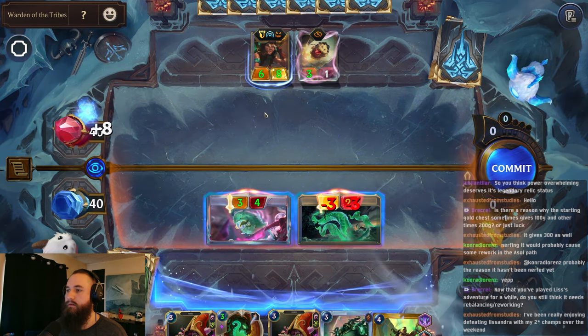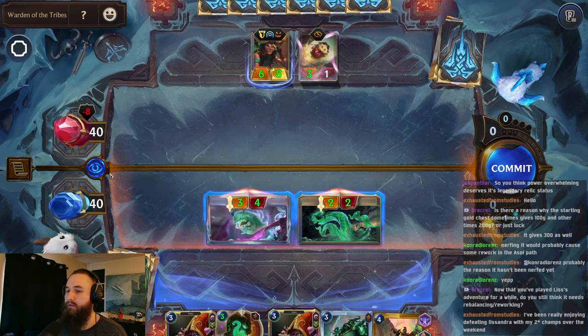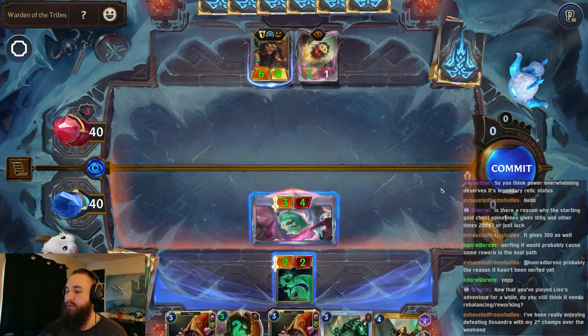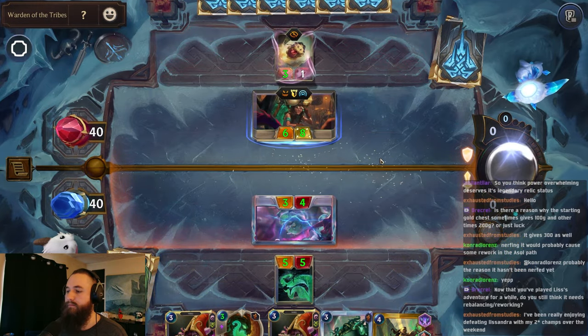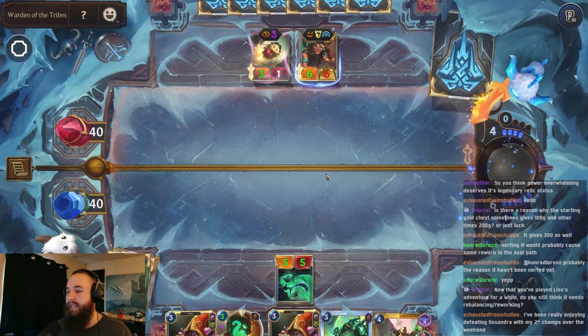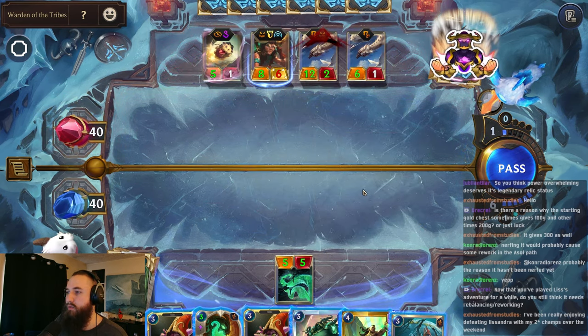All right, we'll attack here. We'll be able to kill one of their units. But they'll still be able to block and probably kill our tentacle. We'll actually just attack like this to buff up our tentacle. They'll be able to block and kill it though. I'm getting better with Lissandra Adventure. I still think I Am Inevitable is overtuned though.